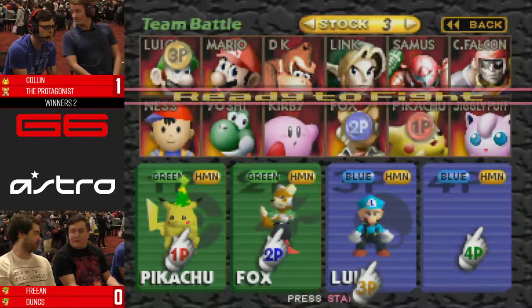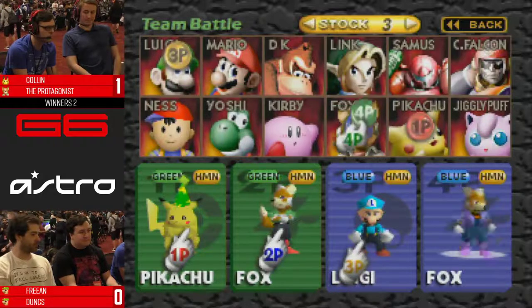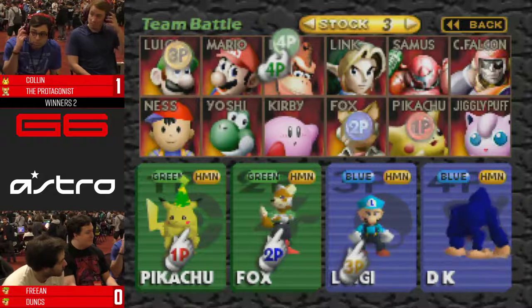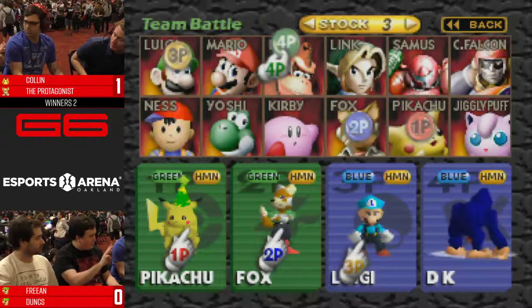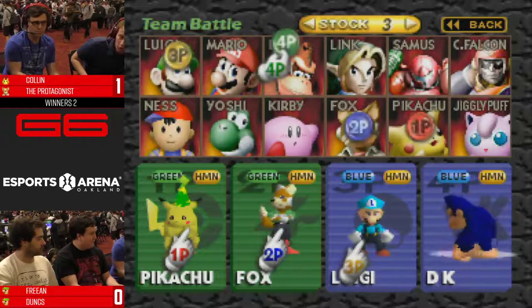Having both Raz and Cheers around — there are Luigis. You learn something, you learn a thing or two about edgeguarding Luigi, where most people cannot do it. Sometimes you just can't do anything. Sometimes Luigi's just gonna get back — it's a certainty.